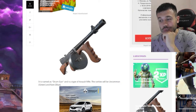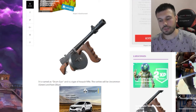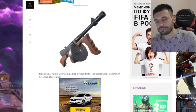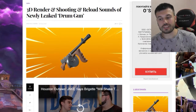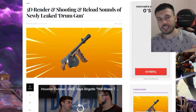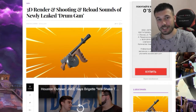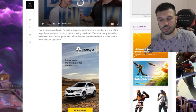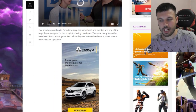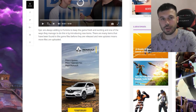The design looks so nasty, so mean, so cool. I would really like to try this as soon as possible, to get it in my hands and see what damage it can cause. The rarities — remember this — we're going to have uncommon (green) and rare (blue). Epic are always adding to Fortnite to keep the game fresh and exciting, and one of the ways they do this is by introducing new items. This drum gun is coming very soon.